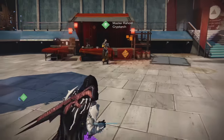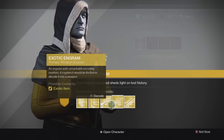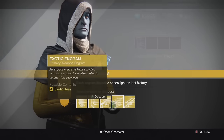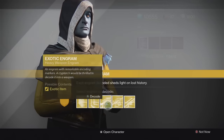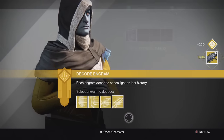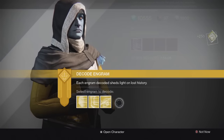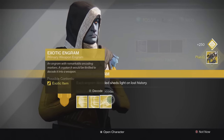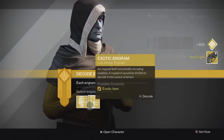Here we go on my last character, my Hunter. We got a few more engrams and we're gonna see if we can get some new stuff. I have one of each on the weapons and then a boots and a helmet. Let's open up the weapons first, starting with the Heavy — still looking for a Dragon's Breath, I don't have that yet. First one we get a Truth, which is a pretty good rocket launcher for Crucible still. For the special weapon we got a Plan C, so that's another new one. And for the primary we get a Hard Light — I actually got that in the other opening, but still pretty cool.